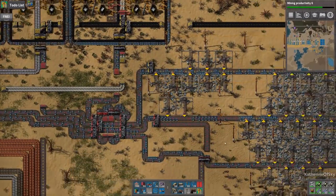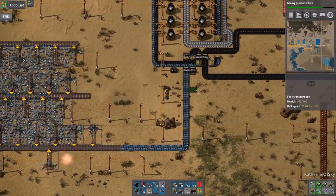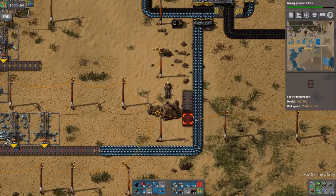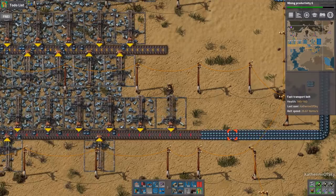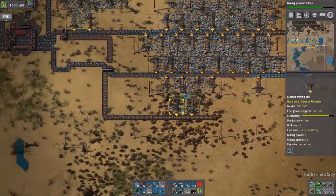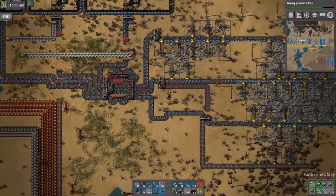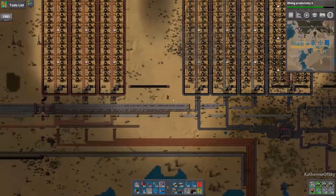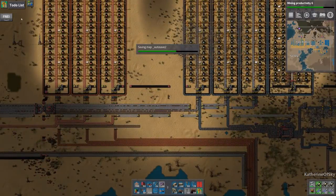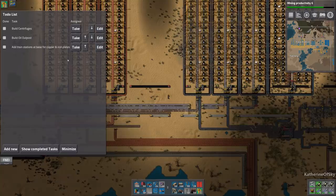Is there any of these guys not running? No they're all running, that's good. Let's just reverse this belt for now and shuffle that iron along. They're just not getting much ore at all, so we're going to run out of iron soon if we don't get the train station in. Let's look at our list again. Build stuff — we need to build stuff.